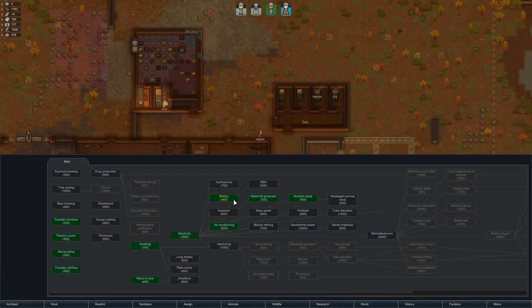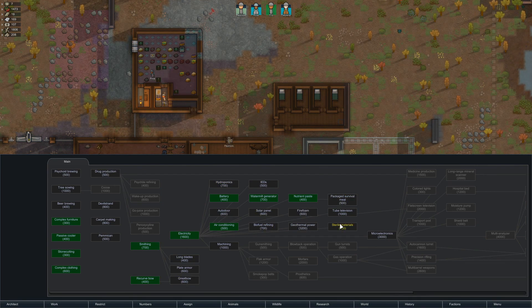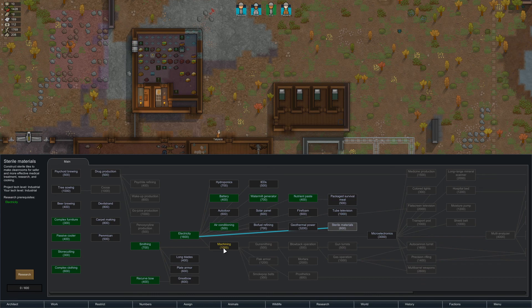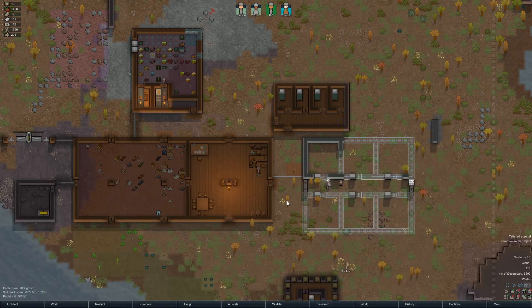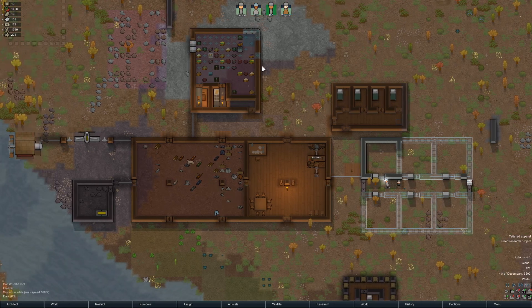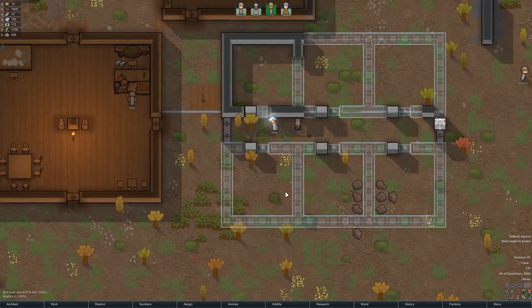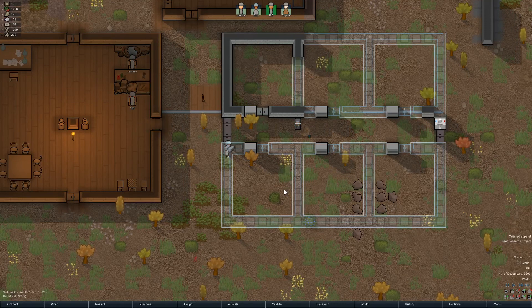Let's see what we have for research. We're not going to do it yet because we need to think it through. Long blades might be good, great bows maybe - though recurve bows are good enough. Machining and microelectronics would be great. Sterile materials would be good to get - putting sterile floor tiles in the cooking area or other places would be really good.